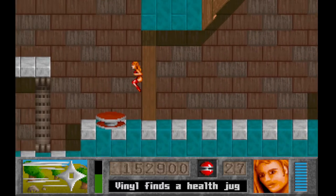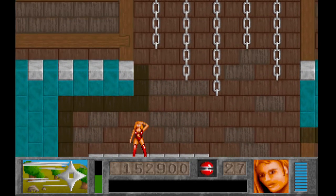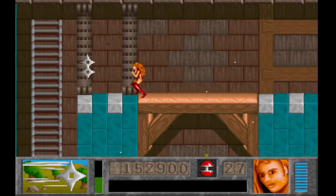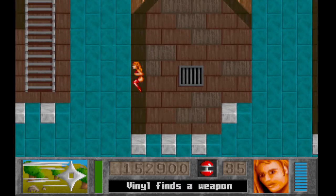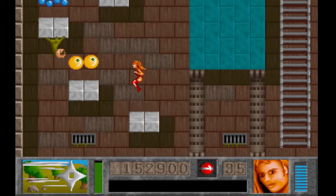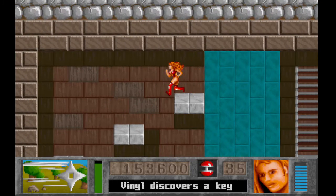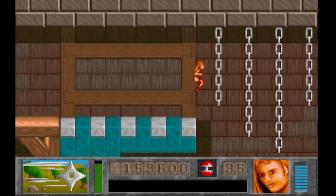There's a key over there — I think that's actually the next area. Look up, just why not. Come through here, grabbing the weapon and the full health even though I didn't need it. We get the key, and then we'll just climb on up.